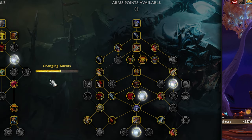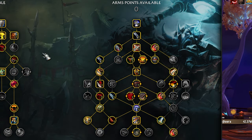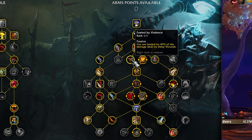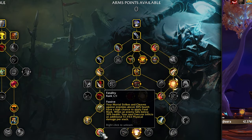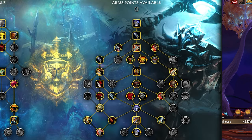Then we have the RBG talents: Fast Footwork with Leeching Strikes and Furious Blows — no tough choices there. Potentially Sweeping Strikes all game, Hurricane, Fueled by Violence — that's what I'm looking at there. For the Lock Slayer, feeling a little frisky — doing some Fatality action. Just gotta remember to change Fatality off when fighting any kind of Lock with a Paladin on the team.